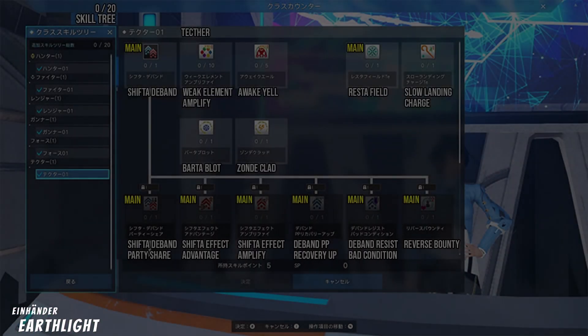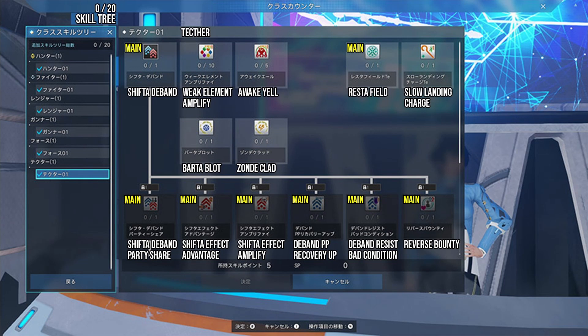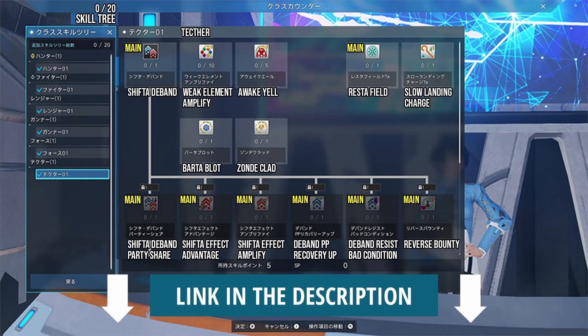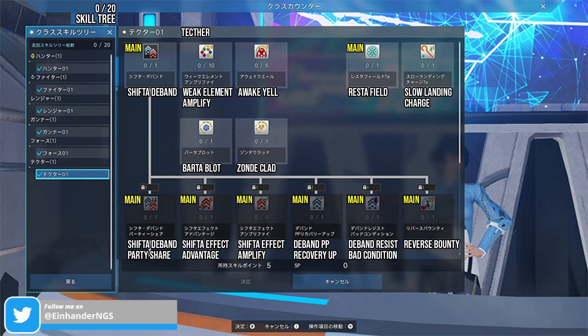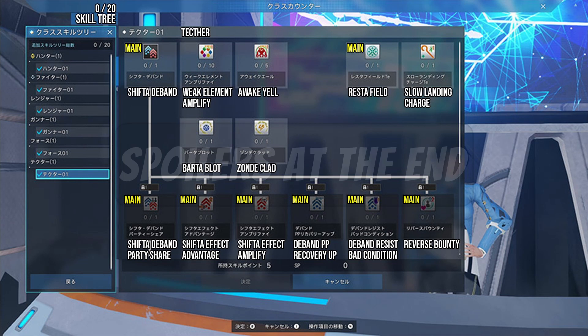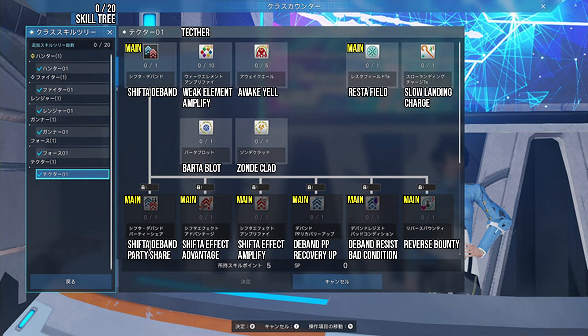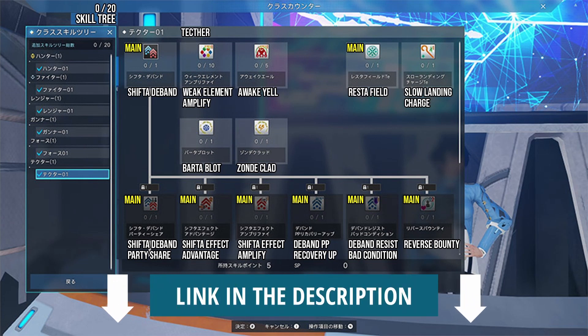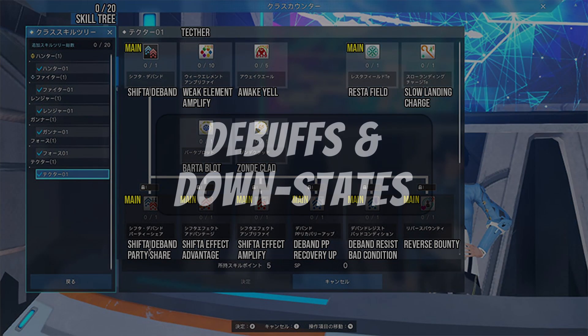Sega Japan recently updated their PSO2 player site with new NGS official release information. Links will be in the description. In this video, we're going to break down the recently revealed and translated class skill trees. I'll go over each skill shown in the images, what they do, and also provide insights into skills hidden in the images found in the data mines. There will be some slight spoilers — I will call these sections out for each class. You can also find my Google Doc in the description listing all skill descriptions discussed today.